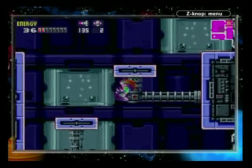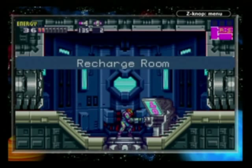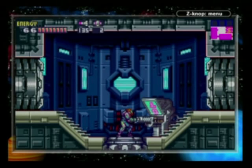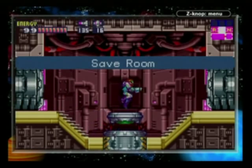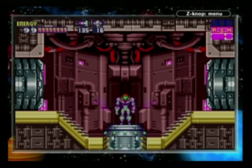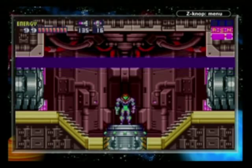Anyways, we're done with Sector 5 and also Sector 4 now. So let's just get back to the computer, and first recharge and save. There we go. We're really packing a punch now — 8 energy tanks, 135 missiles, 16 power bombs. I'll save the data now and then I'll see you in the next part of Metroid Fusion.